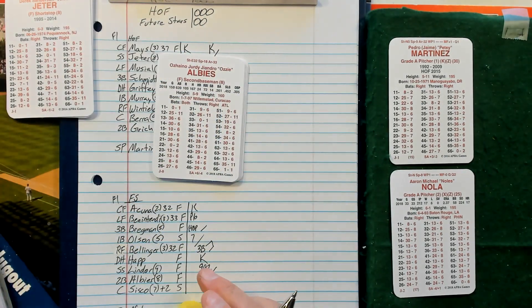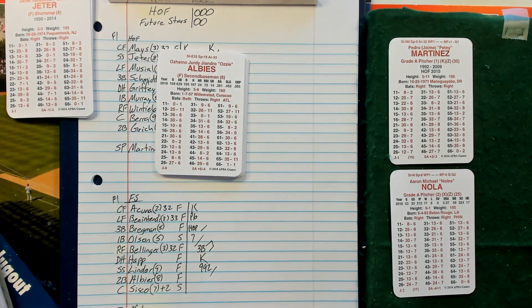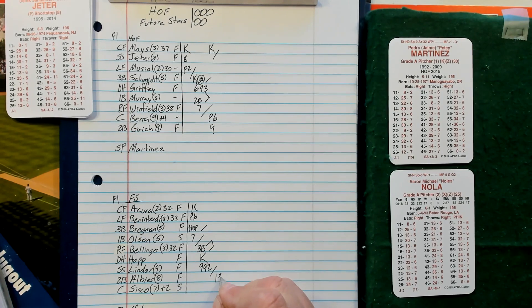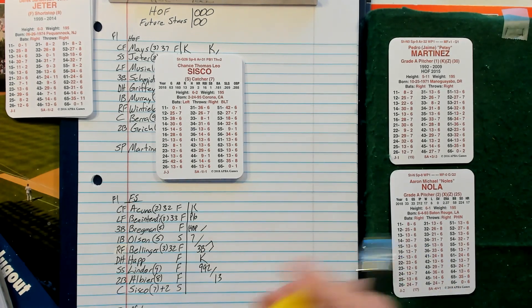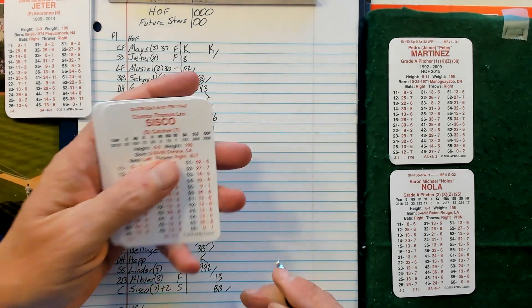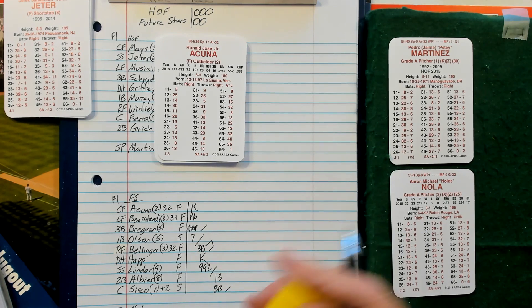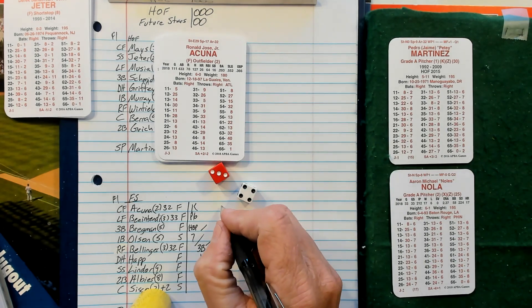Mays disgusted with himself. Bottom of the third, no score: Ozzie Albies, 46, 29 — ground out to the mound, Pedro doesn't have an X, he has a K. Chance Sisko, 36 — he's going to draw a walk. He batted a cool .181 in 2018. Here's Ronald Acuna — 34, 31 — fly to center, runner holds. Two down with Benintendi — 36, 36, 14 — fly to center, actually a strikeout.